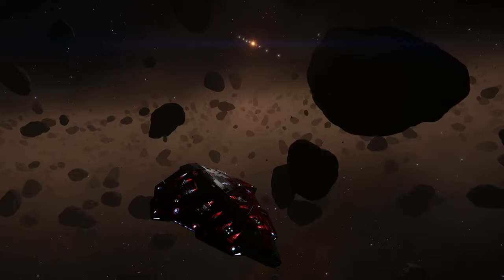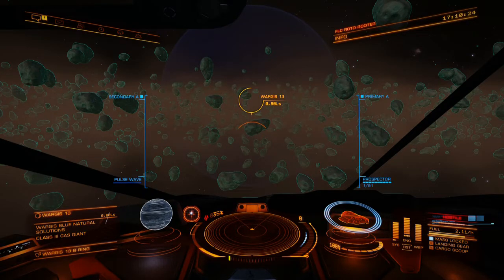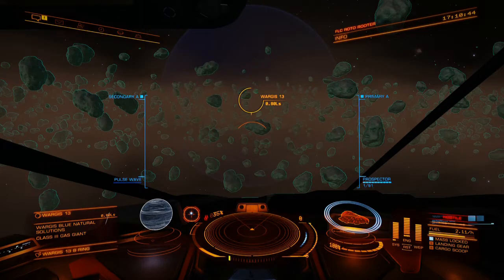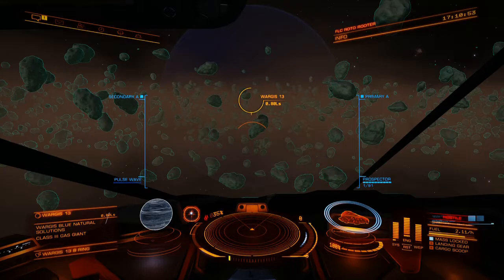I got out this ship and set it up as a general miner, and I've flown it out here to Wargis 13, which is a gas giant. I looked it up - it has a couple of hot spots in it for Benitoite, Muscovite, and Serendibite, which I gather are all middle minerals that you can only mine by core mining. Never bothered to actually mine them.